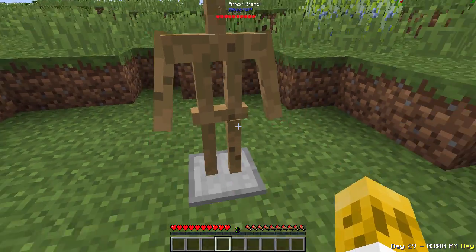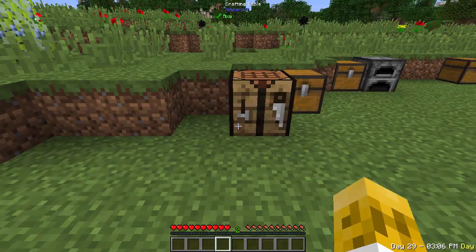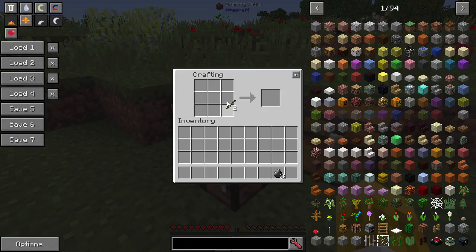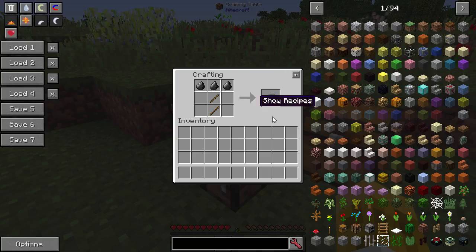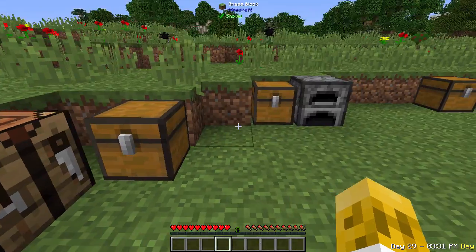Quark makes armor stands have arms — kind of cool. It also adds another way to make a stone pickaxe using flint. You'd rarely do this since cobblestone is a lot more abundant than gravel flint, but the recipe is there if you want to use flint to make your stone pickaxe.